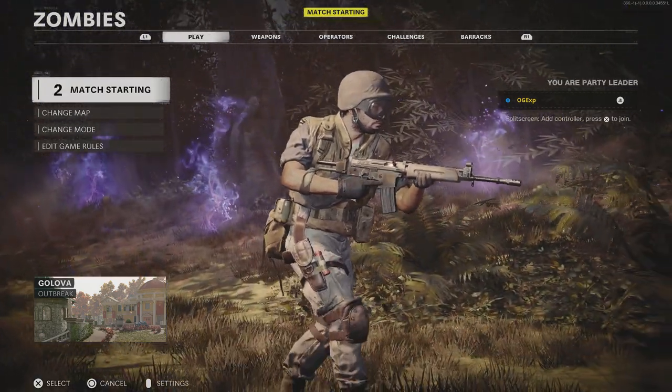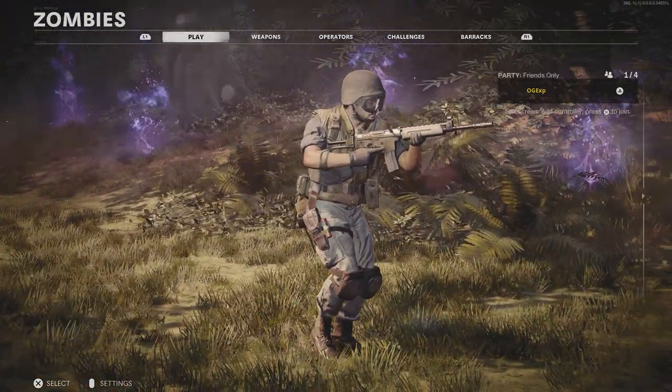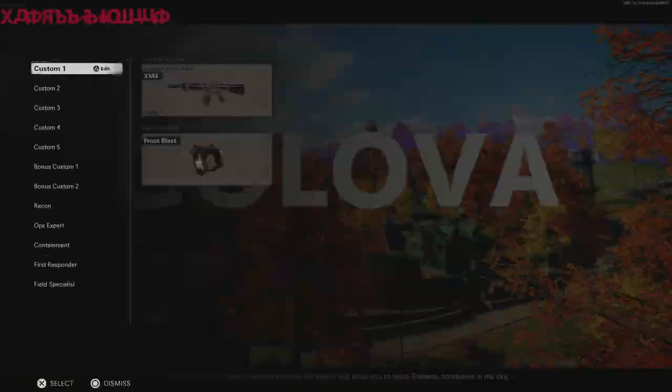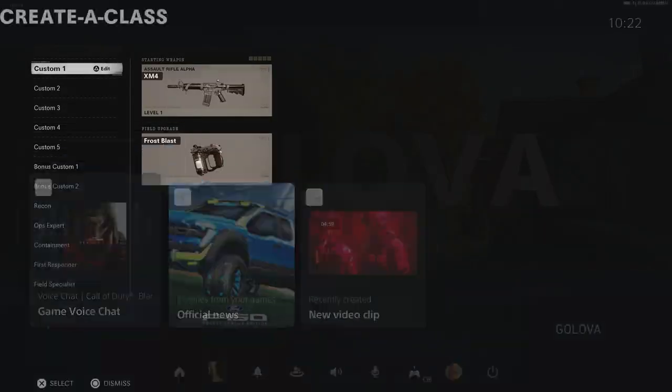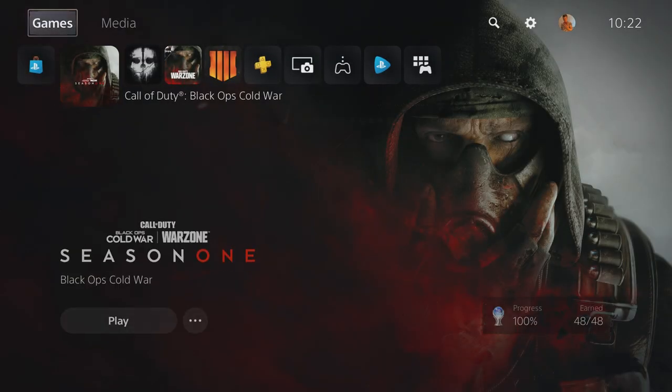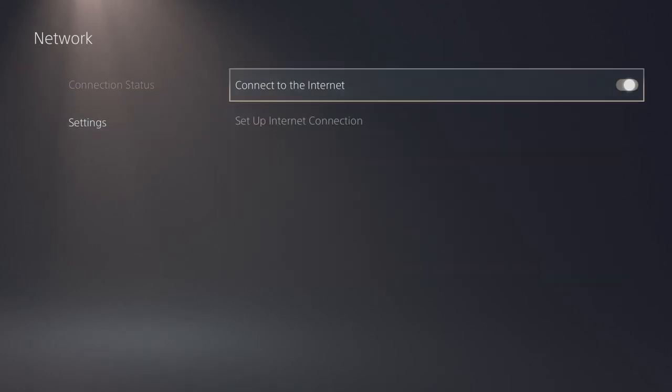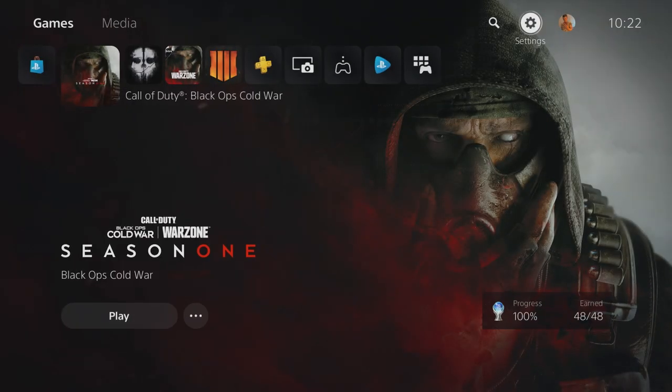Once you've hit play, you can actually go back out into the PlayStation menus and reconnect yourself back to the internet, and it does actually let you carry on playing the game. So you can go back, join your parties, chat with your friends, and basically just have a good time and play this super early.